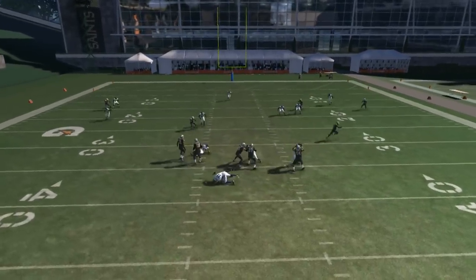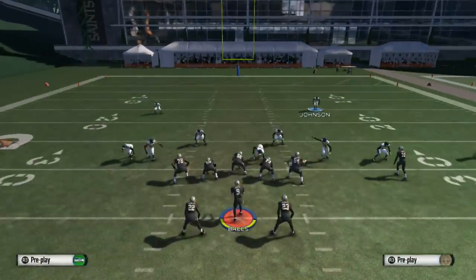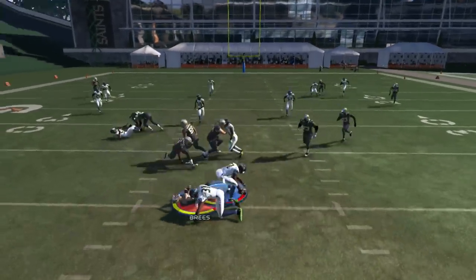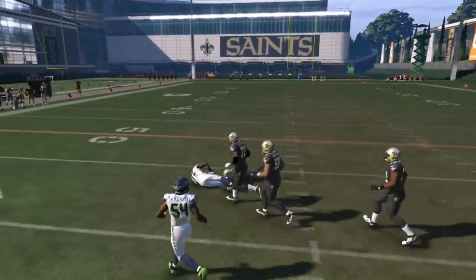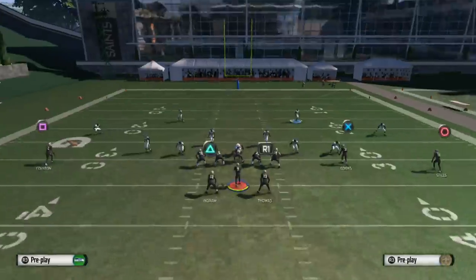As you guys can see, it's actually an A-gap blitz. So check it out — this is how we set it up. First, press the defense shift lineman to the right and blitz them, then global blitz the right outside linebacker. Got the safety over the top, and I like to hold L2 so I can get that trigger so the lineman can let my player go untouched straight to the quarterback.